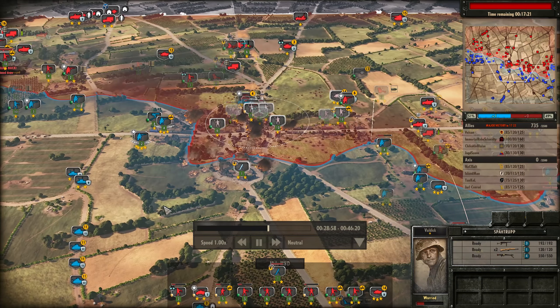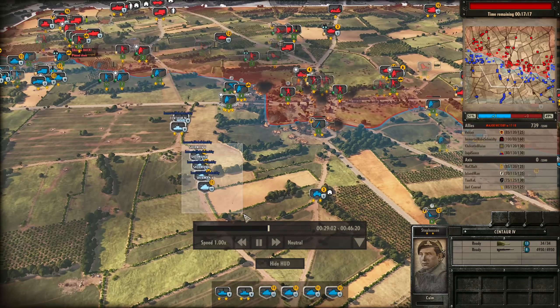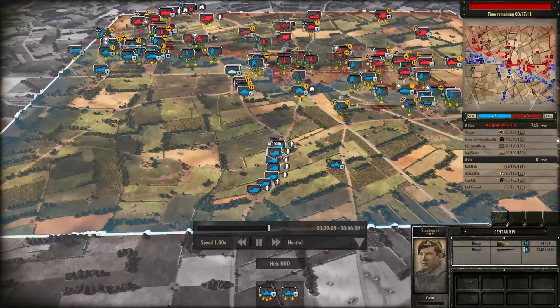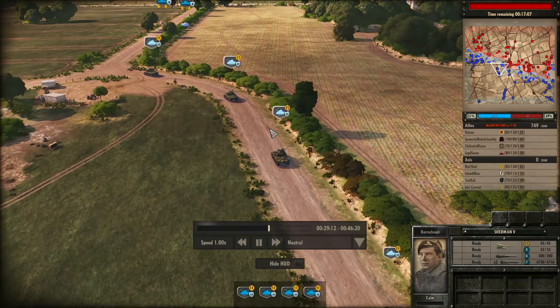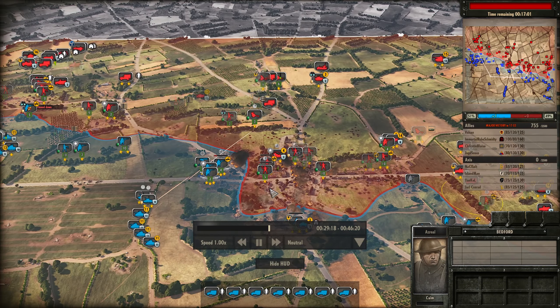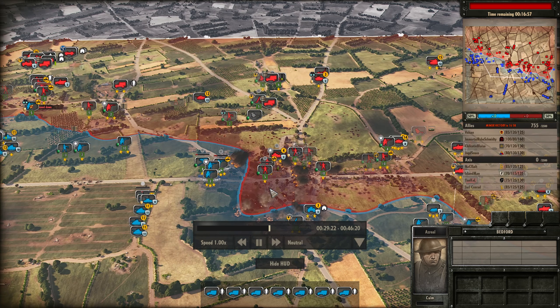So the town is pretty much lost, and this isn't good. We're still maintaining the plus one thanks to Jagsauce pushing through on the left side slowly but surely. But elsewhere on the map things just aren't really looking very good. On the right flank, Chilcott and Blaze is having a hard time holding against Salt. I'm holding but just not very securely against Jarl Conrad after losing a lot of resources earlier in the game.